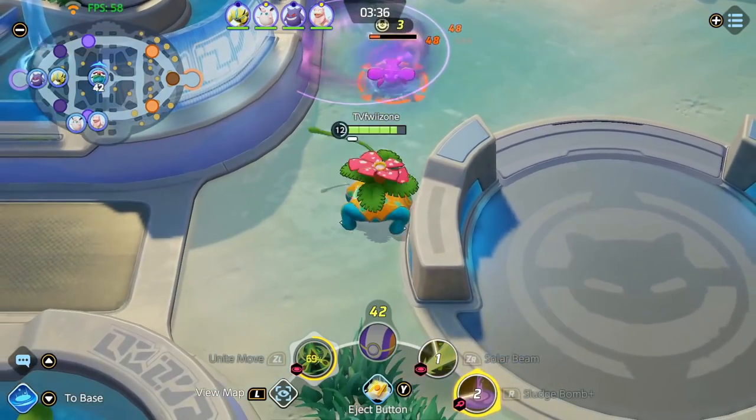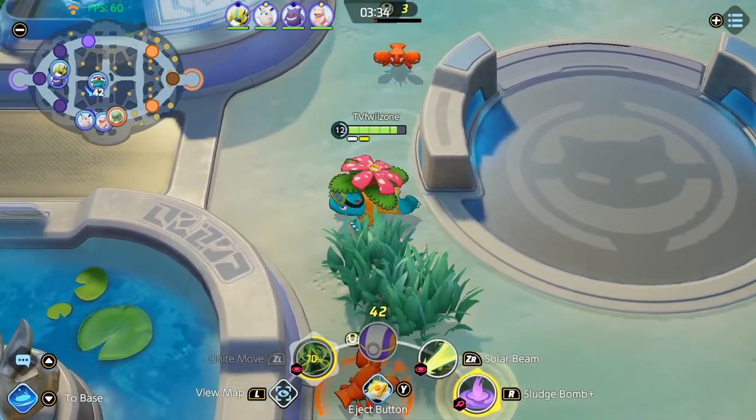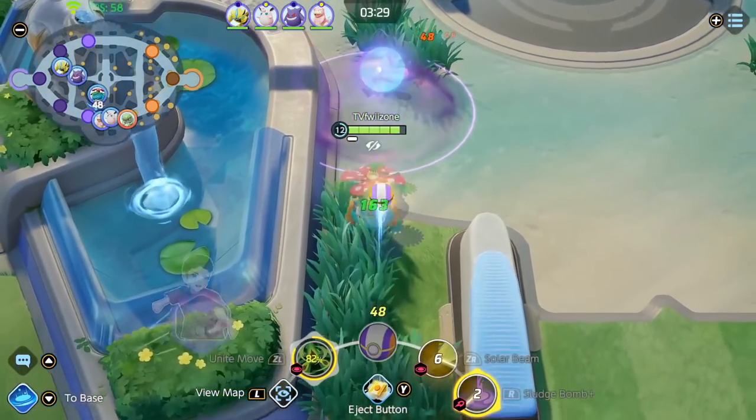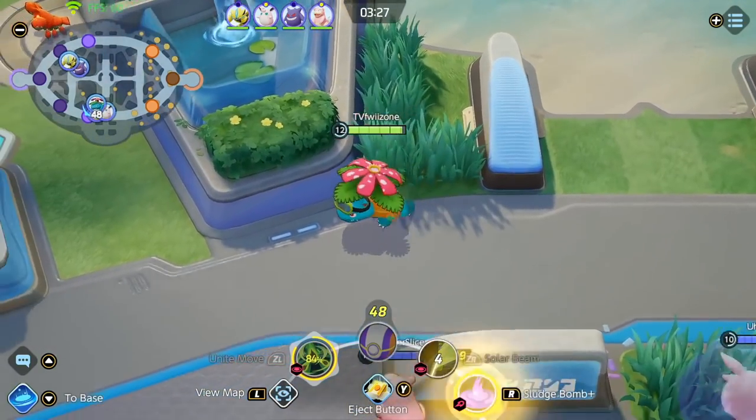When there's nothing happening on the map and both objectives are down, your goal is to just search around and find whatever you can because you need to reach your next power spike which is level 13, where you get your Solar Beam upgraded.